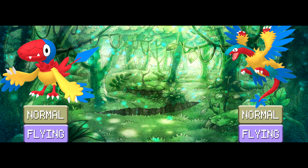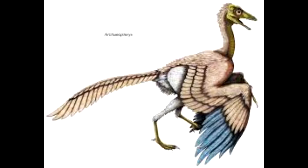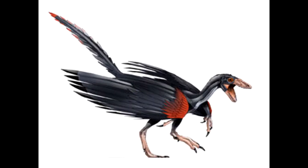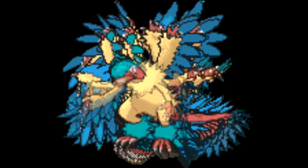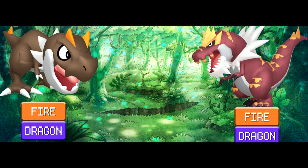Archen and Archeops: Normal/Flying type. These guys are pretty easy to pinpoint. They're based off of Archaeopteryx, those raptor-looking dinosaurs with wings and feathers considered the link between modern-day birds and dinosaurs. The Archen line is called the First Bird Pokémon in the Pokédex, and Archaeopteryx are the early birds. Archen and Archeops are clearly the first Normal/Flying type Pokémon — fitting, if a bit plain.